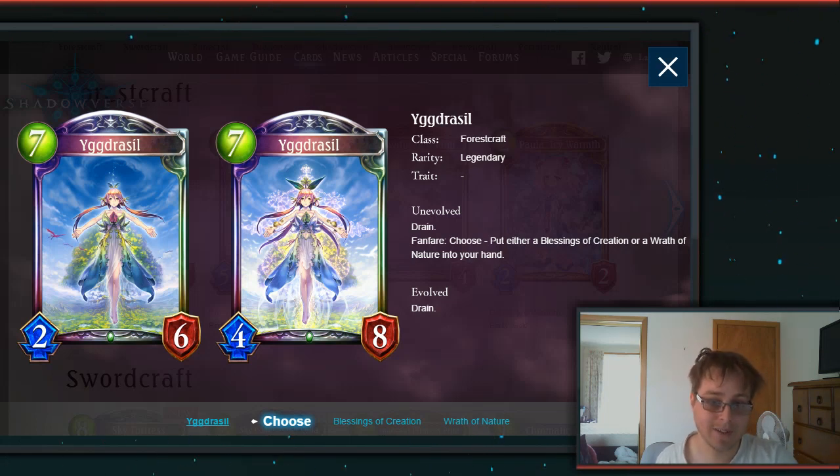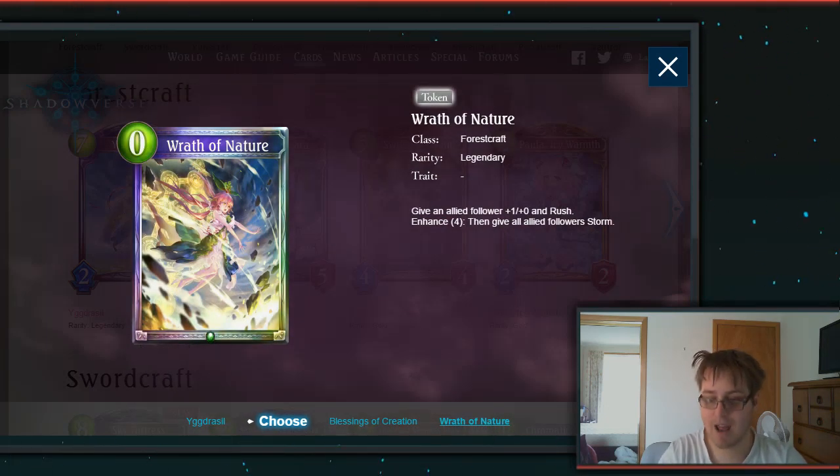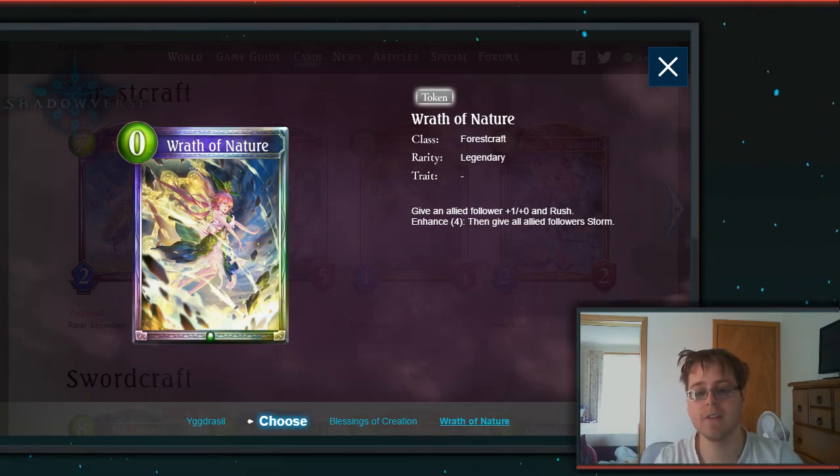We'll get right into it with the first card: Yag Drizzle, which we did take a brief look at in the card reveals, but now that we know everything being released, it's actually quite interesting. It has Drain, Fanfare, Choose 1: Blessing of Creation or Wrath of Nature. Blessing of Creation is a 0-drop spell — draw 2 with Enhance 2, add 2 numbers to the play turn, which is pretty solid. Wrath of Nature gives an allied follower +1 and Rush; Enhance 4 gives all allied followers Storm — absolutely crazy in an aggro or tempo forest deck.